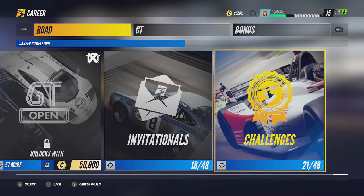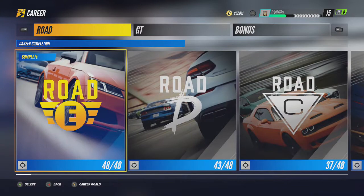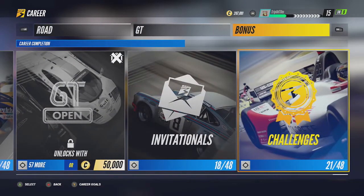So you load up career and there you can see I'm already on the challenges tab. But if you start on say the road tab at Road E, you just press RB twice and you'll see Invitationals — go across to Challenges.